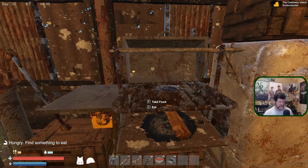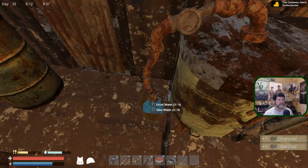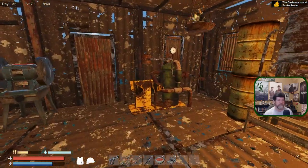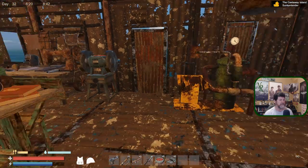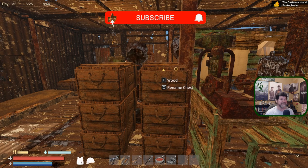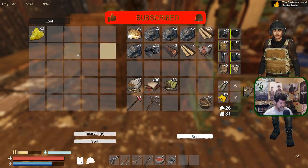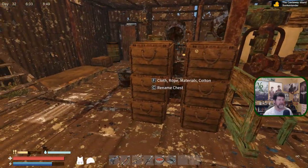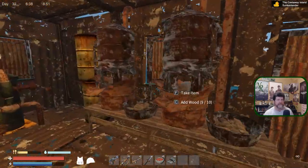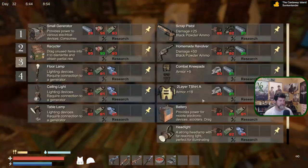Welcome back to Sunken Land. Just had a major update hit the game — 0.15 — which gives us chests that can be named, so I've got wood and scrap metal labeled. I don't know what to call this one; there's kind of nothing really permanent in there besides these boxes. I named a couple of them just to try it out.